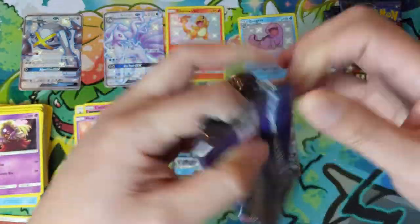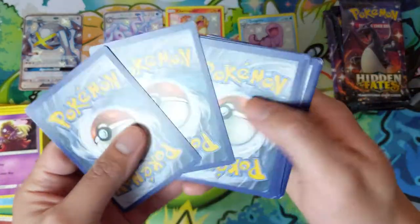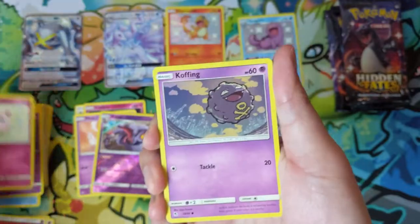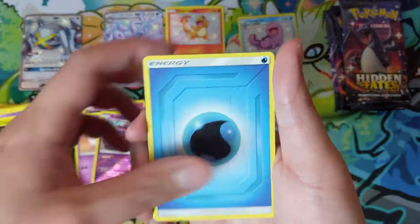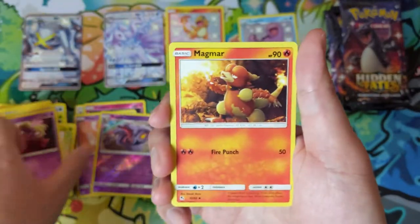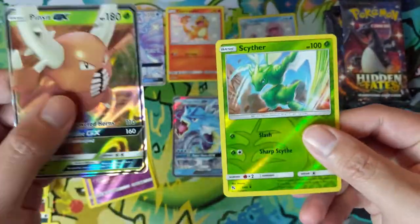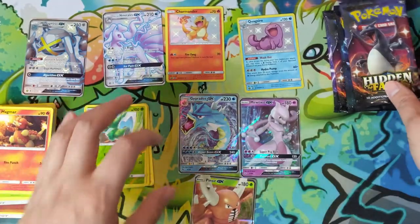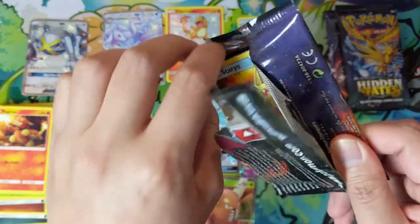In case you guys are ever bored on Monday, Tuesday, or Thursday evenings, we do stream on YouTube and Twitch. We're trying a new thing tonight — we're calling it a limited constructed event. We did a poll on Discord — link down below if you're not in there — and picked several sets everyone voted for. We came down to these four sets and we're going to build limited decks and play them during our stream. We've got Unbroken Bonds, Lost Thunder, Sword and Shield, and one more.